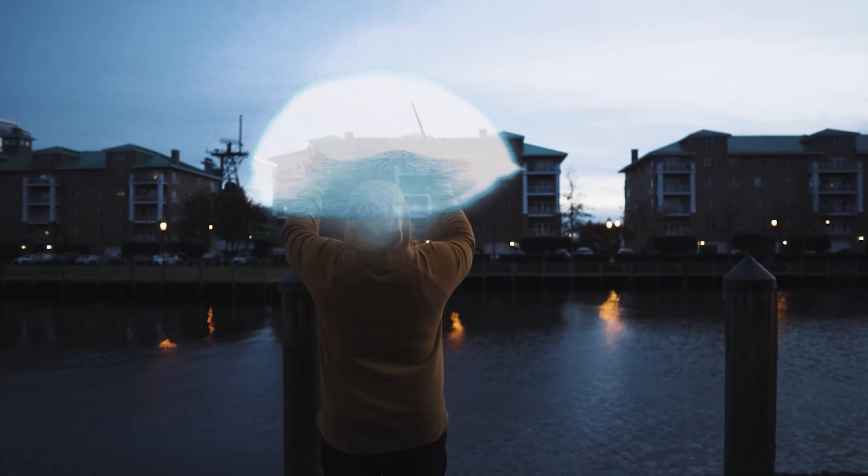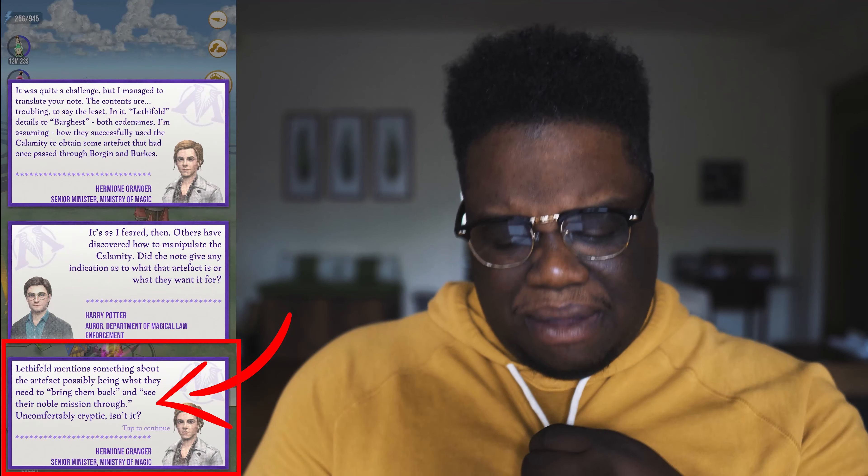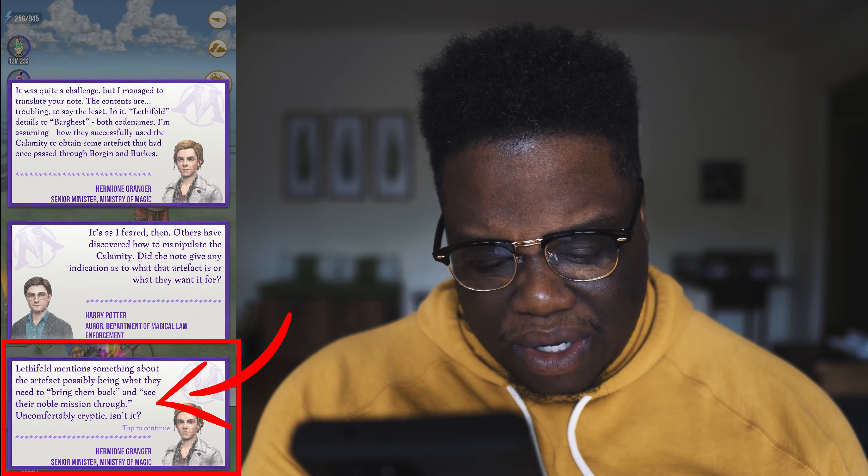The final piece regarding adversaries is story — will there be a narrative connection? Based on the lead-up to this trailer, we got note pieces, a memo, and dialogue concerning Harry and the dreams he's been having, dreading something dark coming. Darkness Rising was introduced in October, Dumbledore's Army combated a dark surge during a brilliant event, and Harry has been sensing something. With the reveal of the Unforgivable, there seems to be a connection — particularly the line from Lethapult or Barkis where they say 'bring them back and continue their noble mission.'